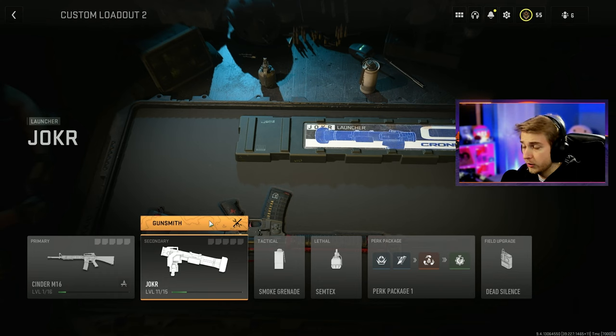Alright, look. After our recent discovery of finding out that launchers are actually kind of easy, I'm gonna give myself a little bit of challenge, and we're gonna be trying to get the Joker gold today. The Joker is notoriously the worst launcher to do.